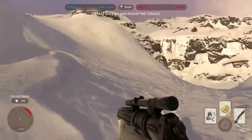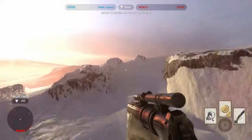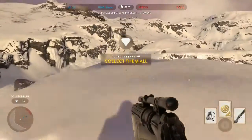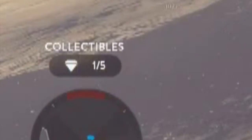Once you get near the peak, make a left up the snowbank towards the top near the rocks. Go around them and towards the back and you'll find the first collectible — it will be shaped like a diamond. At the bottom left of your screen you'll see a collectibles counter, which will help you keep track of everything.